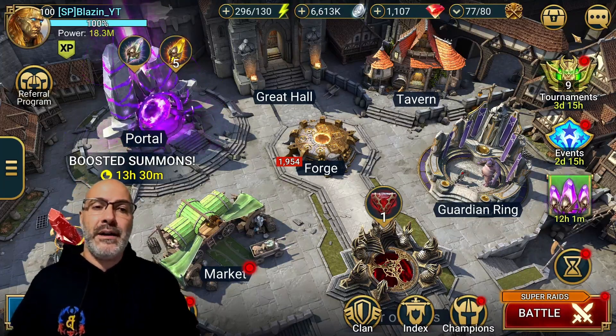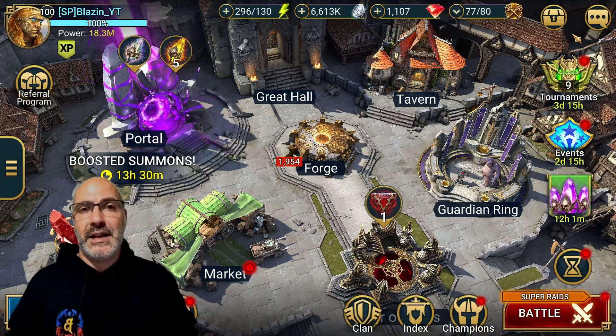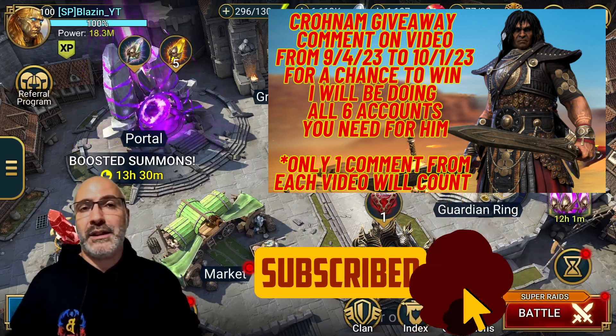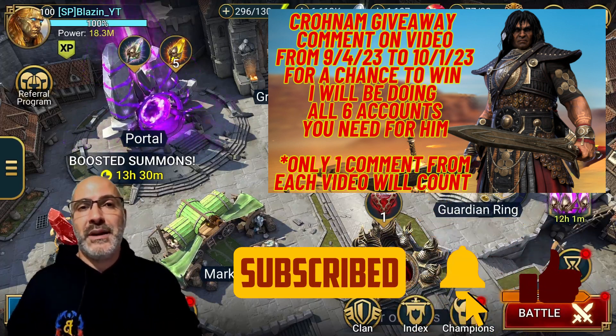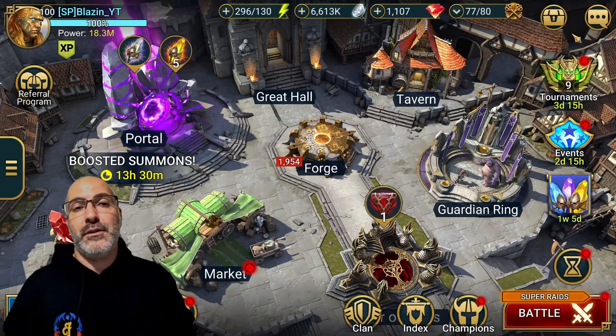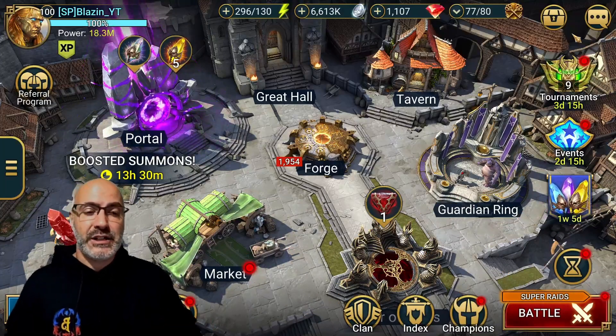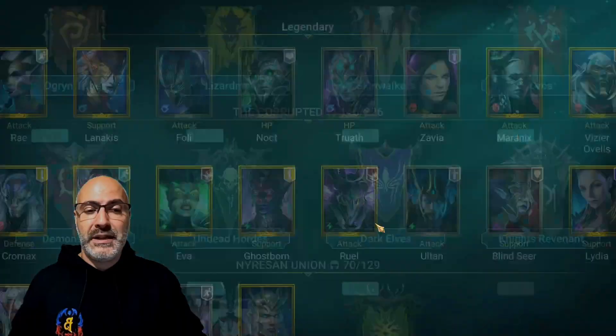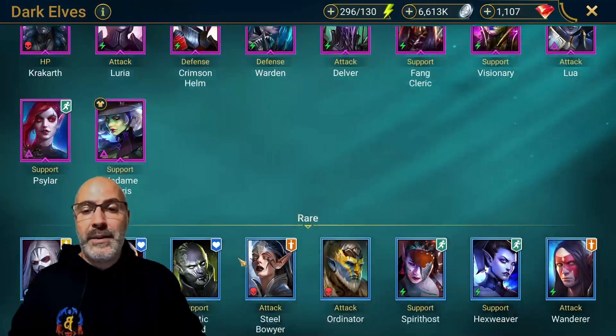We're going to see: do we actually need to have them booked? Books are always going to make damage better — if it has any sort of multiplicative numbers it's going to make it way better. But how much better? For this we're actually going to use a rare champion that a lot of people have, which is Coldheart.